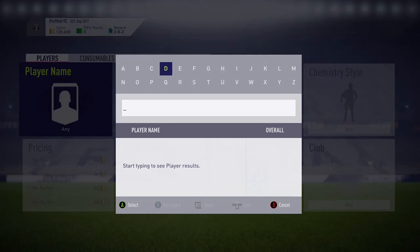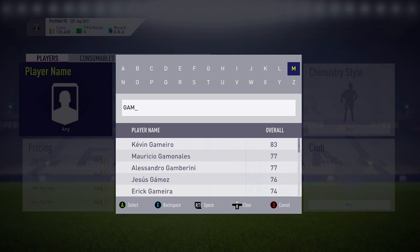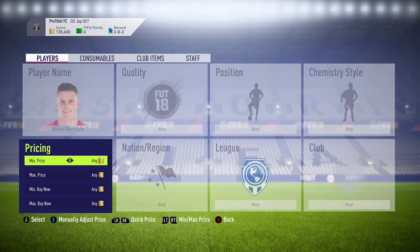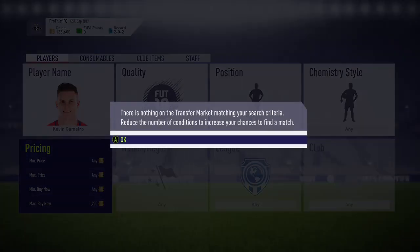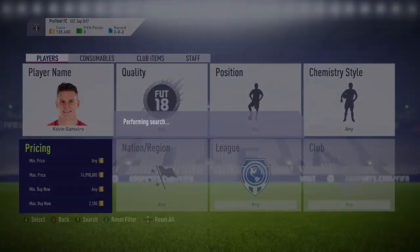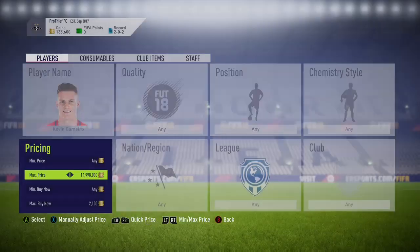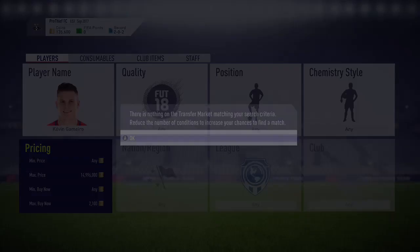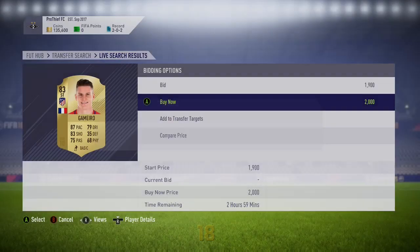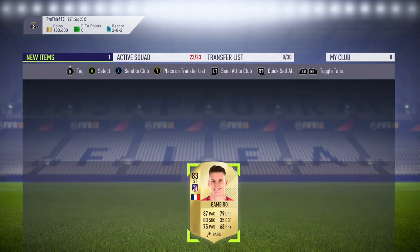All you're going to do is type in the transfer market in Gameio, then find his minimum buy now — it's ranging from about 2.3k to about 2.4k. I'm going to cut that price to at least about 2.1k or 2,000 to make a profit, then doing max price of 50 mil. As you can see, it picked up one straight away while we're recording.